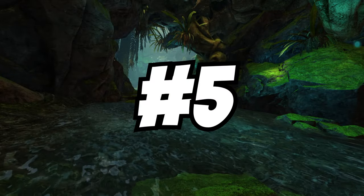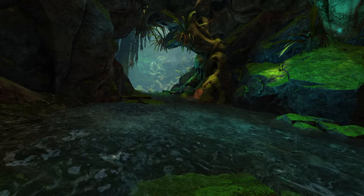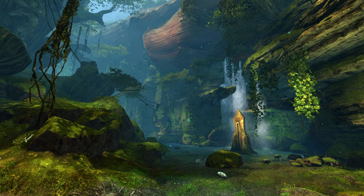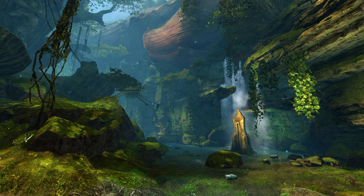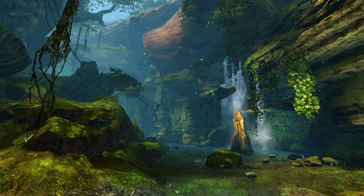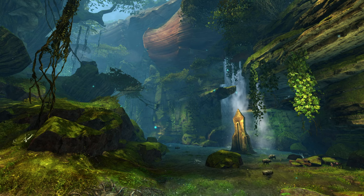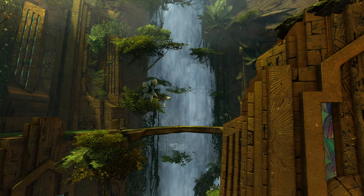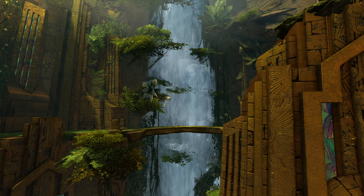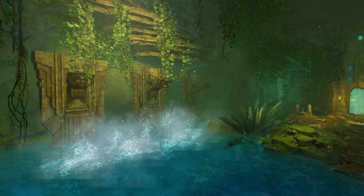In the number 5 spot is the Maguuma Shallows. This is a river located in Auric Basin, the second map from the Heart of Thorns expansion. It originates in the northeastern part of Auric Basin with a waterfall coming down from the mountains near the Burnisher Quarry, flowing through the rocks at the northernmost end. The entire stream is super cool as it flows down towards the center of Auric Basin, going down a waterfall and through a tunnel before eventually reaching Tarir, pouring down in a giant waterfall that drops into the city and continues below to a small underground lake next to the sealed passageway.